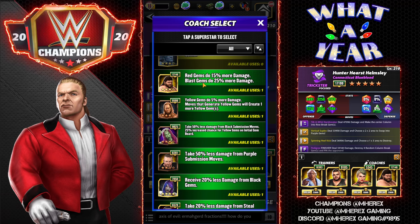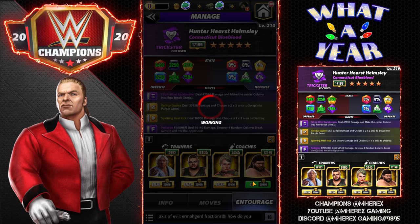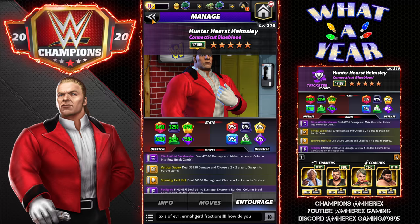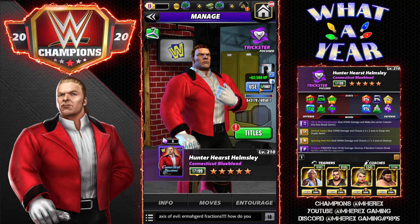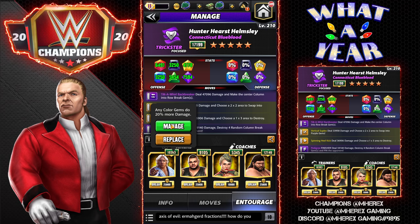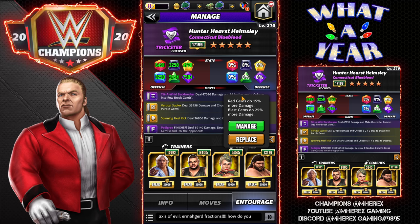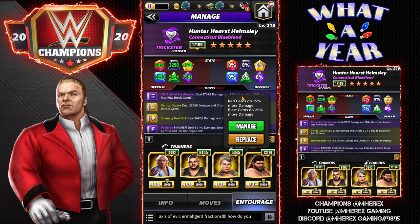Typhoon made sense since my red gem damage is nearly as strong as purples at this point, and I don't have another purple coach besides Lacy. This is an aggressive build. Entourage summary: Slick Rick for 20% gem damage, Akum for yellow MP, Lacy for 17% green and purple gem damage, and Typhoon for 15% red gem damage. That last win was a whole five health pack win, so let's get in here.